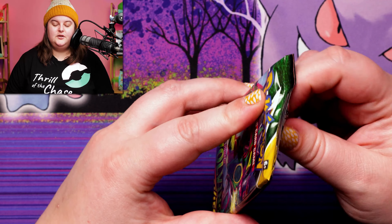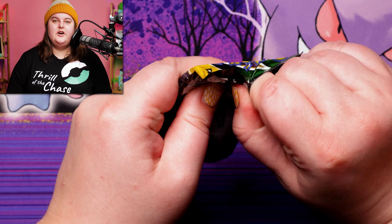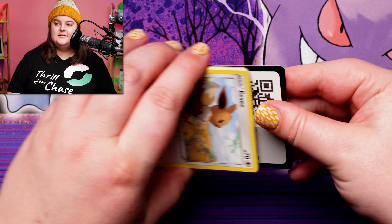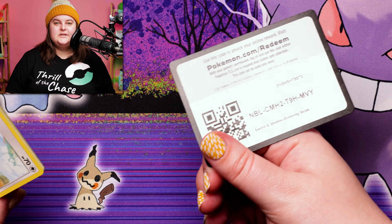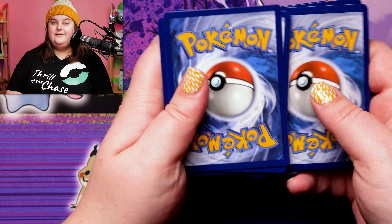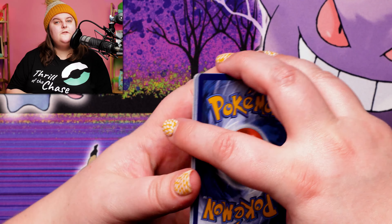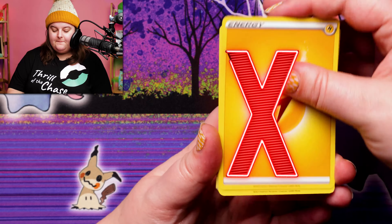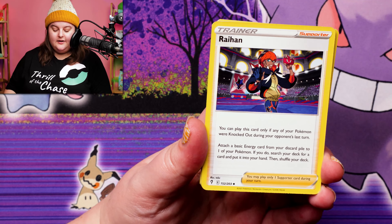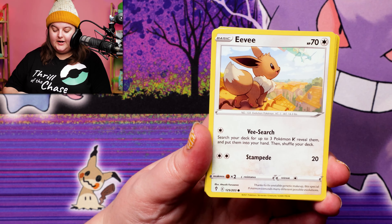Last but not least from this Lucario tin, we've got Evolving Skies. If you guys are Evolving Skies fans, we just did a really interesting battle between two Elite Trainer Boxes with very different weights, and the results were fascinating — so check that one out. Let's go fire — it's not what you think it is, go check it out and let me know your thoughts.